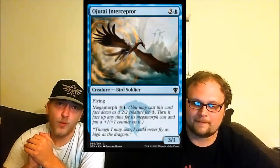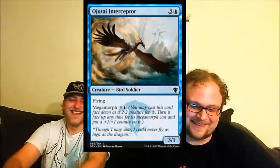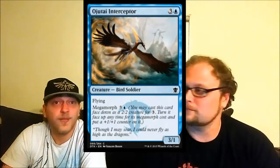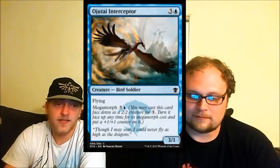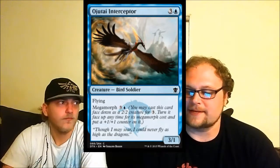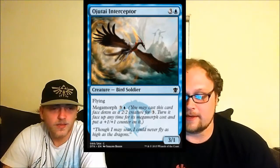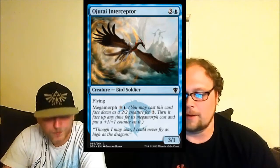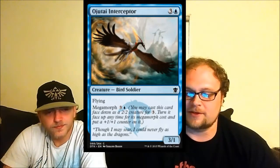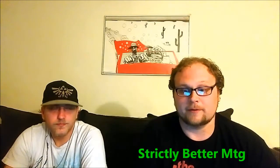Ojutai Interceptor — three-one flying for four mana, and he's a great bolster target. His Megamorph is kind of pushed for a common because it costs the same as his hard cast. Since you can morph him for three colorless, he plays himself on curve: play him turn three as a morph, Megamorph up on turn four. Now he has four power, which lets him trade with four-toughness dragons. I like Interceptor a lot. You want him to trade up with their dragons, and that's what he's designed to do. He's quite good in the sealed meta.